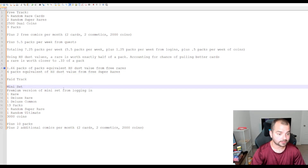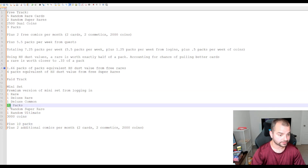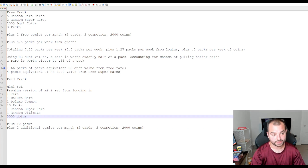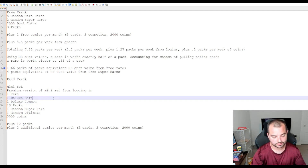And then if you have the $9.99 a month to splurge on the subscription, obviously the value there just becomes incredible. You get the random ultimate, you're getting deluxes, you get a guaranteed 10 packs. So you're getting 13 packs total just for the $10, not counting an additional 4,000-ish coins of comics and 3,000 coins there. So you're getting almost four additional packs there. I don't think I need to really sell you that the paid subscription is worth the $9.99 - that's its own separate thing.